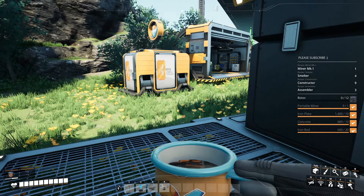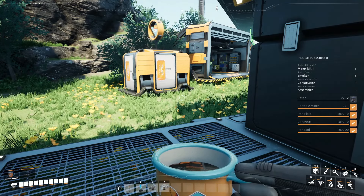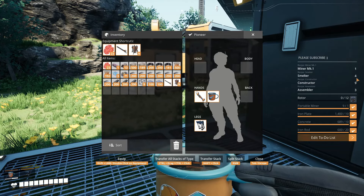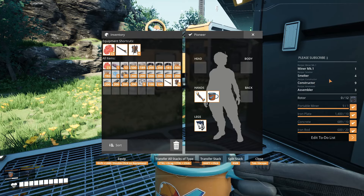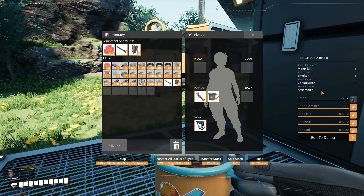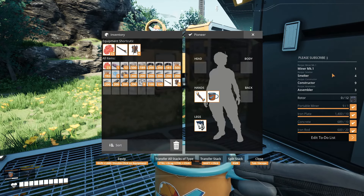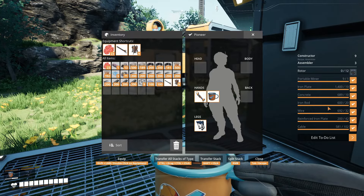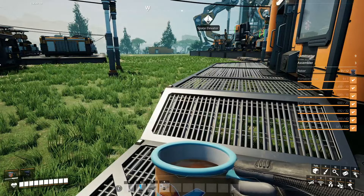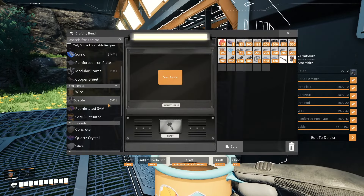Sorry, I have to use my phone to use my build calculator because I don't have internet on the computer. We need one miner mark one and then we're just going to overclock it. We need four smelters — they're going to be slightly downclocked — nine constructors slightly downclocked, and three assemblers slightly downclocked, so we're going to be saving a little bit of power. I basically have everything ready to go. I just need to go ahead and handcraft a few rotors here before we head over, and then this will be the last time we have to handcraft them.